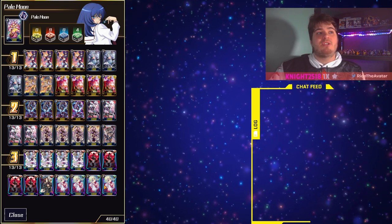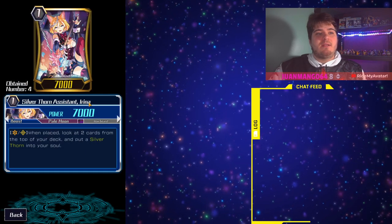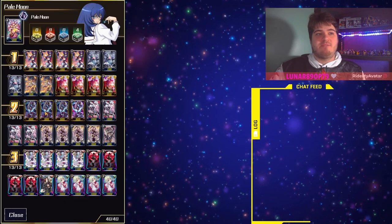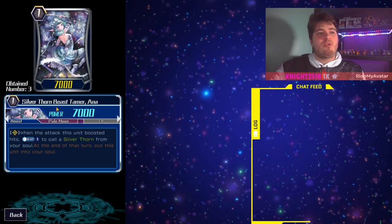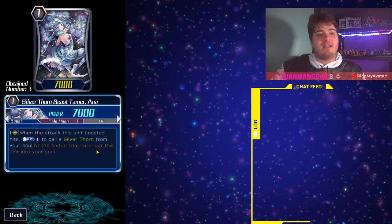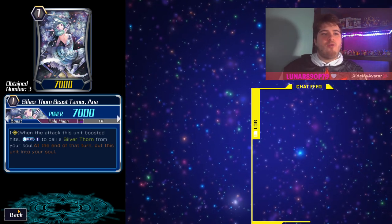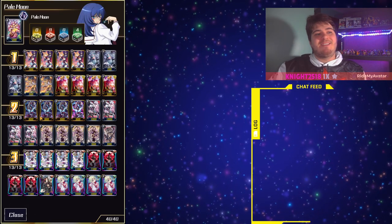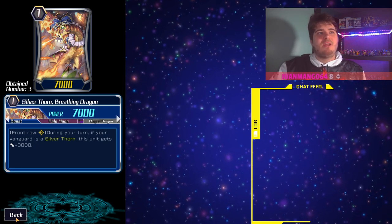We only have eight targets that are not viable to be put into soul by this effect. We also have Grade 1 Assistant Irena — she does the same thing but activates when placed, regardless of how she's placed, so again very good filtering skill. Next we have Silver Thorn Beast Tamer Ayana: when this unit's boosted attack hits, counter blast to call a Silver Thorn from your soul, then at end of battle put that unit back into soul. This helps in the Link Joker matchup since you can call cards out and shove them back in.